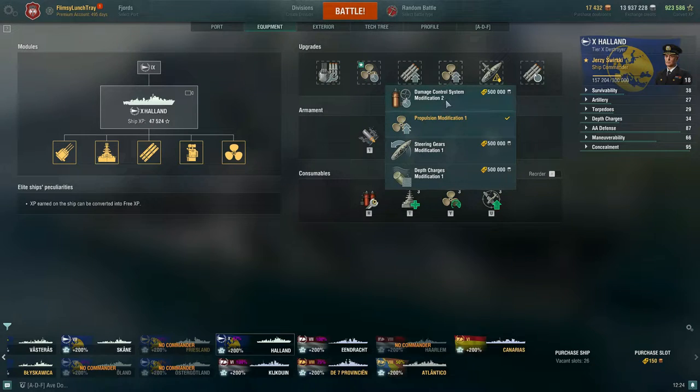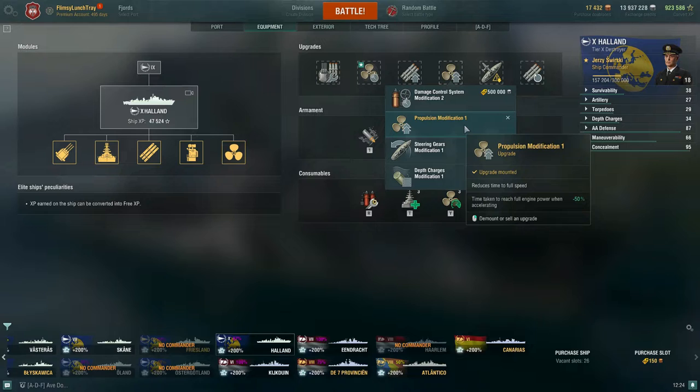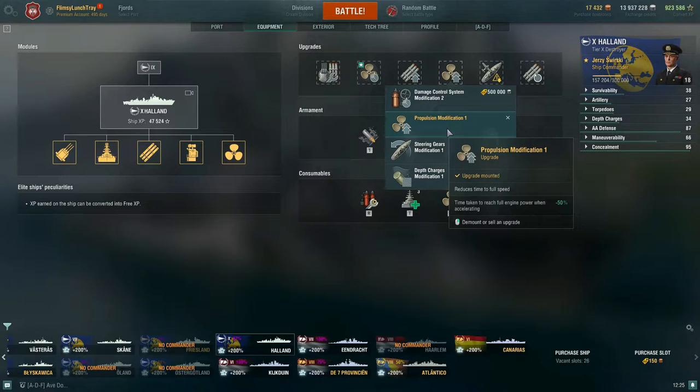I want these torpedoes to be as fast as possible because you can catch a lot of people off guard with how fast they hit and the limited reaction time. That's why I'm running Torpedo Tubes Modification 1 here on Holland. If you don't want to run it, the second option would be Aiming Systems Modification 1 for the main battery shell dispersion buff, but I think you'd be missing out.